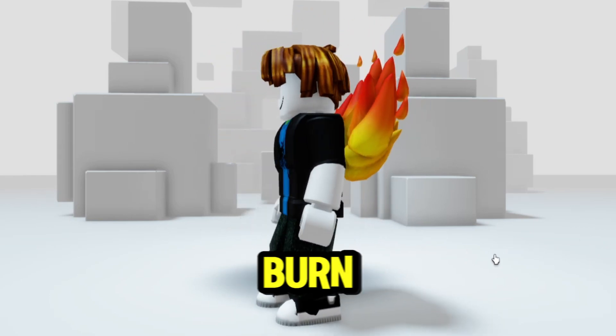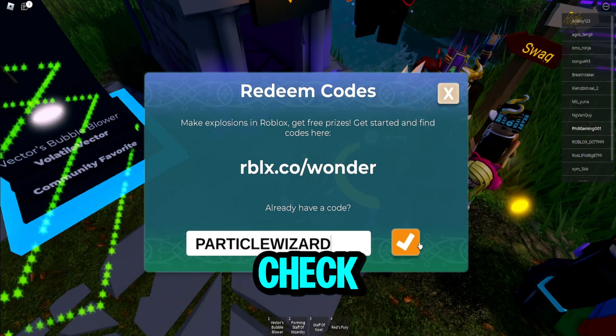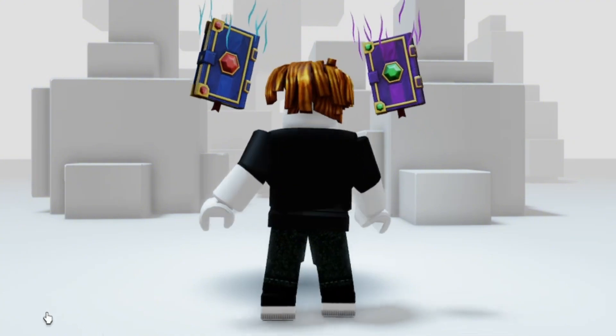Careful, cause it might burn your back! Okay, on to the last one. Input 'Particle Wizard' and click Check. Take a look at your badge here — it indicates that you acquired this magical flying box.